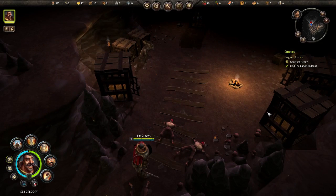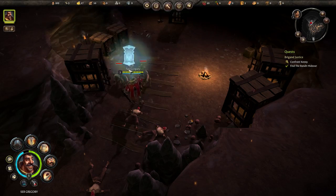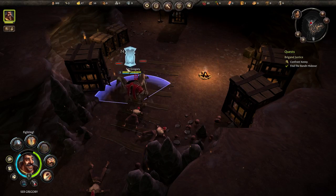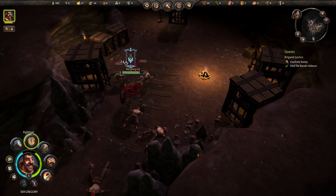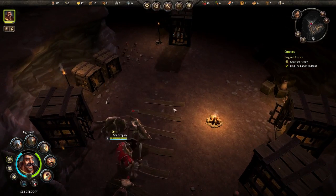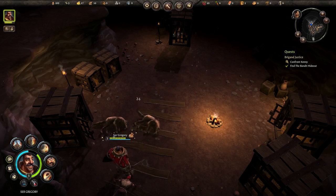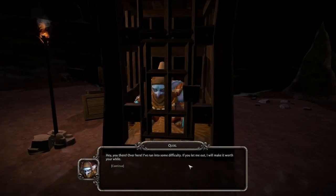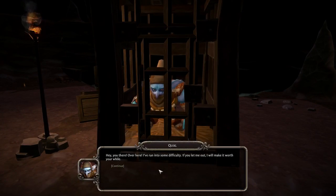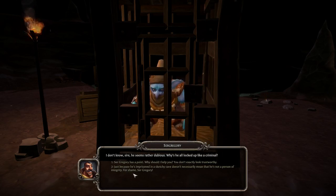Alright, wolf time! There we go. So here we go — someone called Quicks is trapped in a cage. 'I don't know, sire — he seems rather dubious. Why is he all locked up like a criminal?'